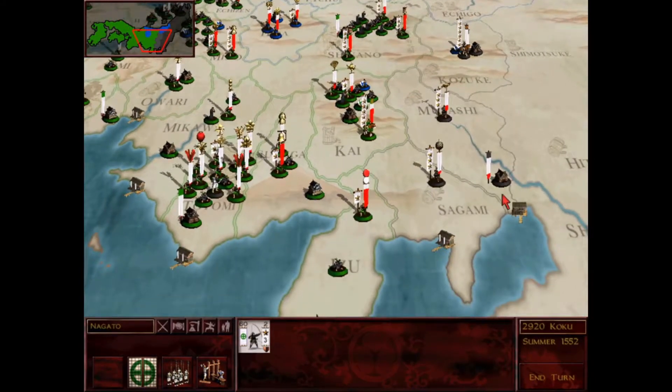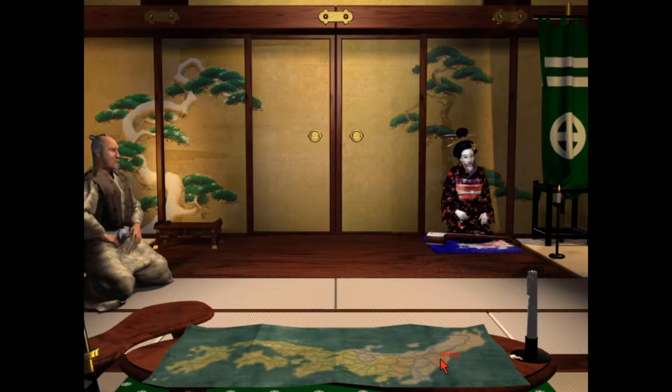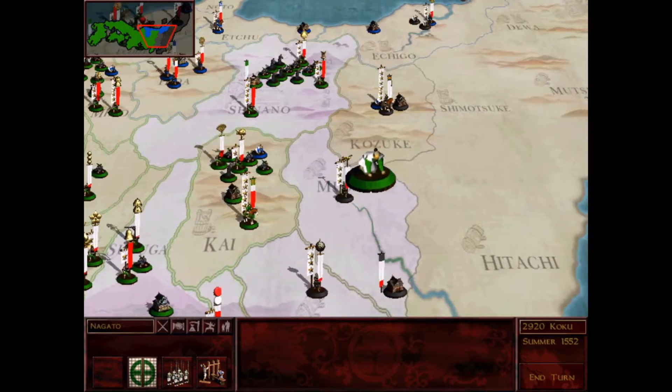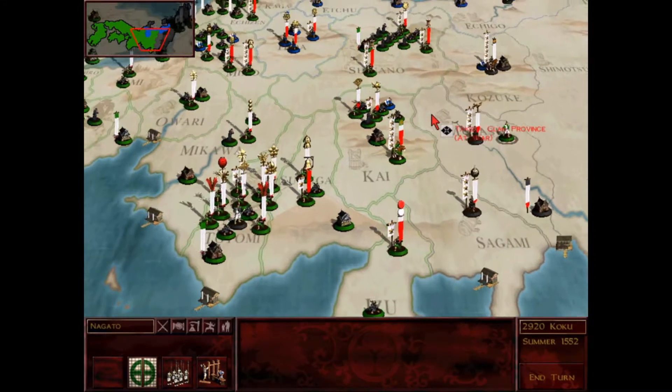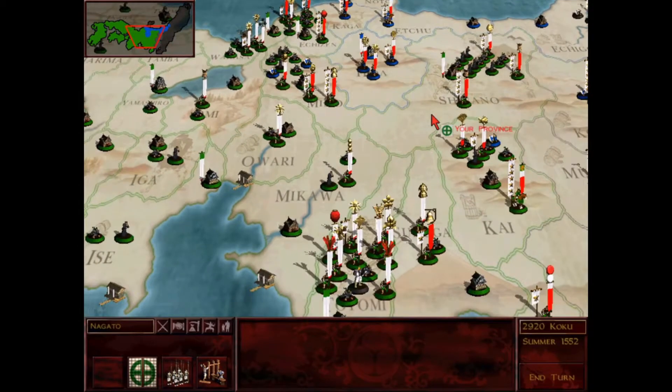On this front it looks like nothing quite has changed. We can take a peek at the throne room map - yes, Takeda still has Mutsu, so that's something to keep an eye on. I want to keep moving my emissary in this direction to see what's going on over here. Other than that I'm just going to get my soldiers moved up and I'll be with you when I'm ready to end the turn.